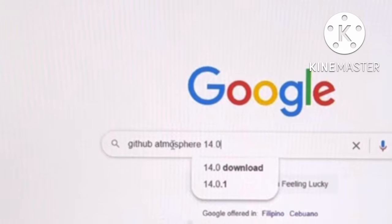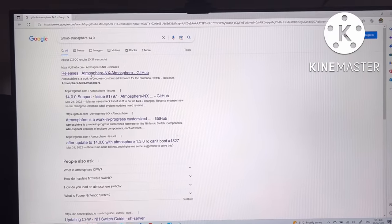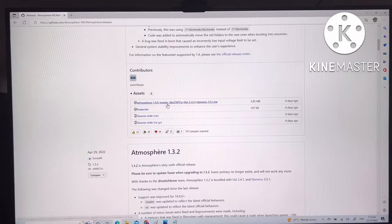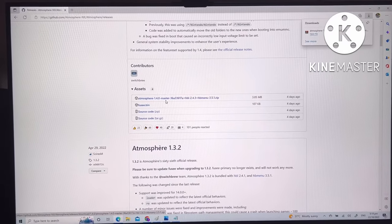Just search GitHub Atmosphere 14.0. It will redirect you to the website of GitHub, where there are two files: Atmosphere 14.0, which is the files that you will need to transfer to your SD card, and passby.bin, which will be transferred to the RCM loader.